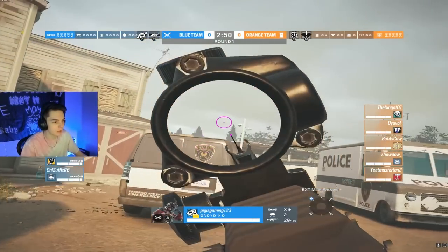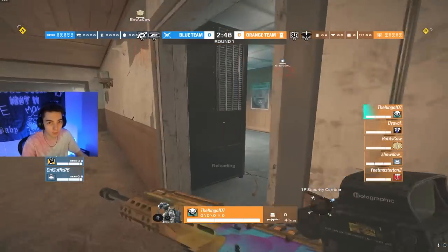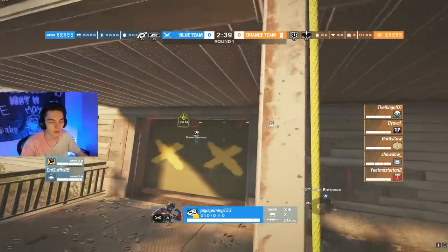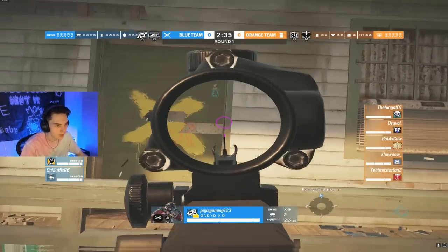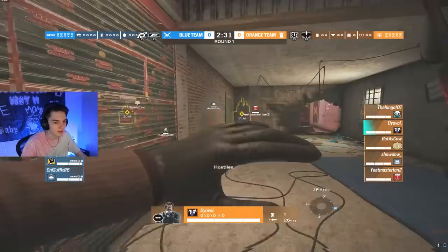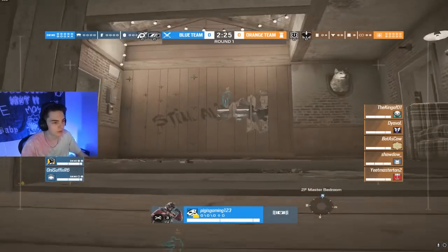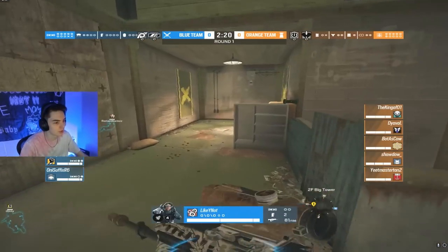Pig is starting off on attack here on Oregon. He narrowly escaped a spawn peek from King, who was inside the garage in a melee hole. Struggling to do the common vault from the van to the balcony, he's going to repel up and open the master door. We can see Dival inside attic, and there are head holes, so pig is going to have to be careful. He pings that out for his team and does some good drone work.